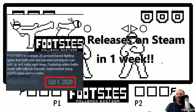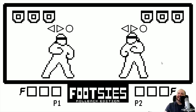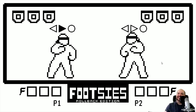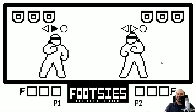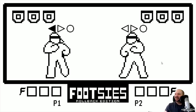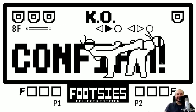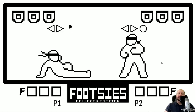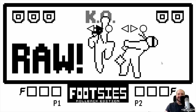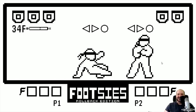He was kind enough to hook us up with a bunch of beta codes so we could run this tournament for my Discord. Let me explain how this game works. It's a one-button game — you have forward, back, and a button. The whole point is to play footsies: no crouching, no jumping. The name of the game is to go for hit confirms, whiff punishes, and maybe even the occasional raw DP or Shun Goku Satsu.